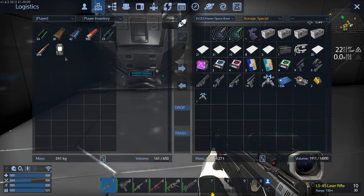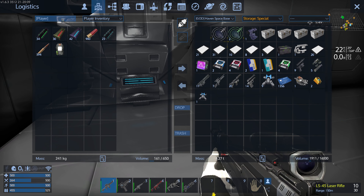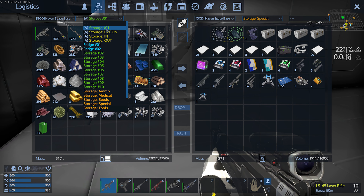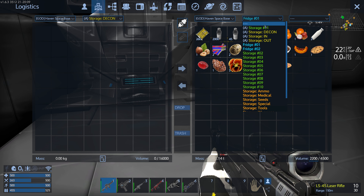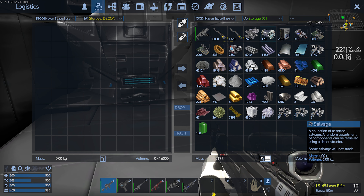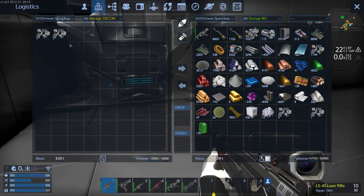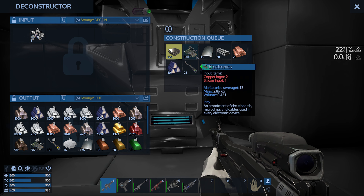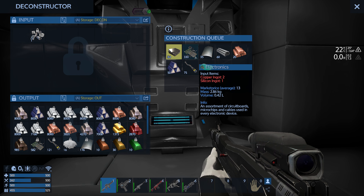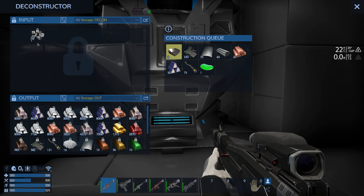We'll do a lot of cuts, we'll be blinking all over the place pretty much. But I wanted to show you something in this deconstructor. If we go to deconstruction here and go to our main storage — we were getting this salvage. A salvage is basically 6,000 volume for each piece, and if you throw it in here it actually gives you a whole bunch of random things, like titanium plates, electronics — a lot, just for one single salvage. So a piece of salvage is actually extremely valuable.